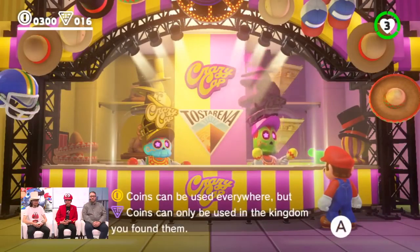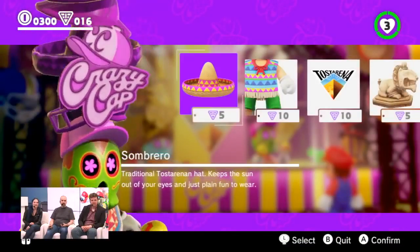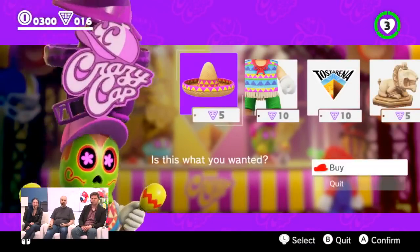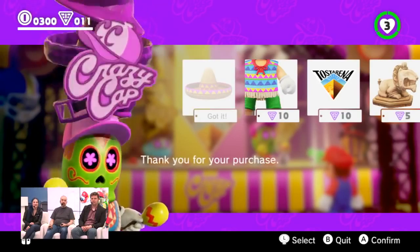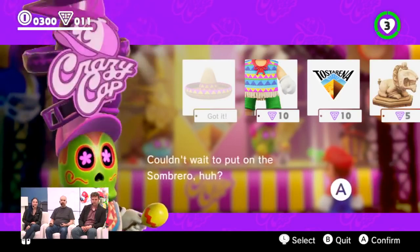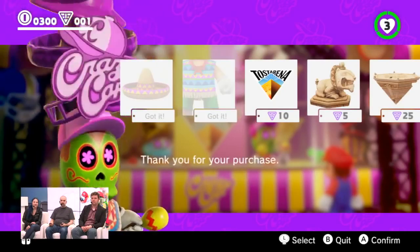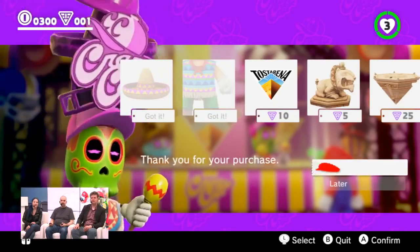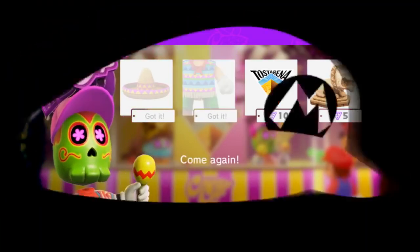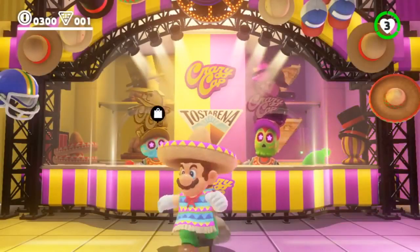We are now in Crazy Cap. There are two kinds of coins: the purple ones are unique to the local kingdom, the yellow ones can be used in any shop. The guy at the door said I'm maybe not living up to their dress code, so I'm going to buy a local sombrero and poncho. Wait — see how adorable Mario looks! I just love the shopkeeper with their huge stack of hats. You can also see some of the souvenirs you can buy to decorate the inside of the ship.